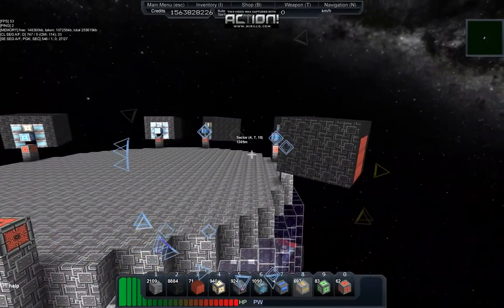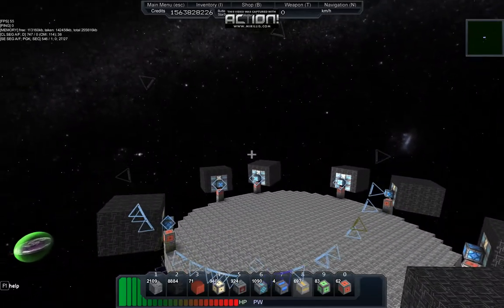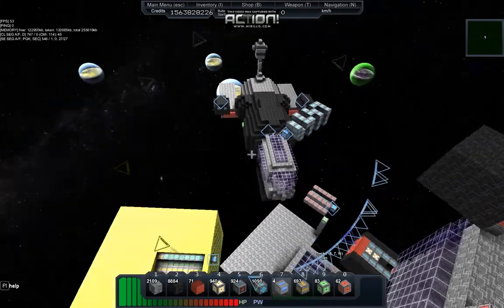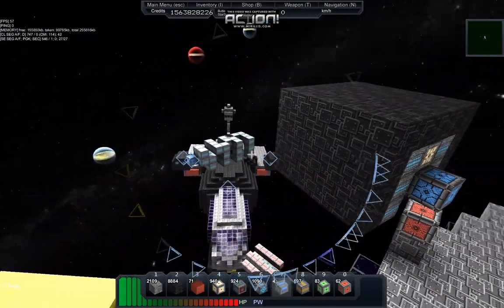One thing I found when making all these turrets for my star base is I discovered the catalog. So what I did was I created a ship — basically my turret ship — and it's very similar to all the other turrets I've made before.